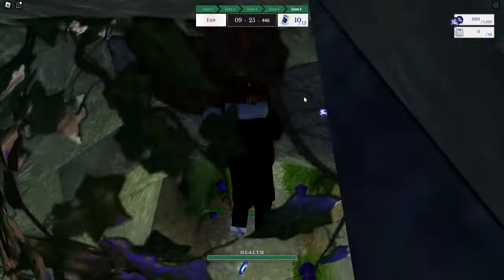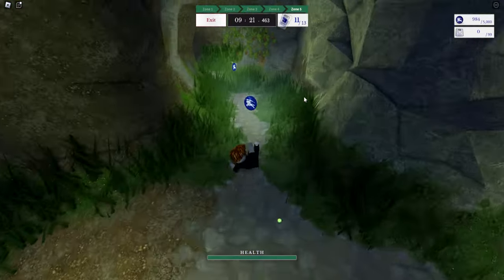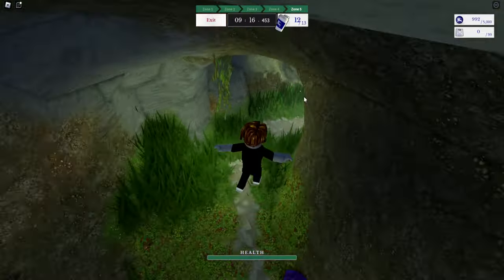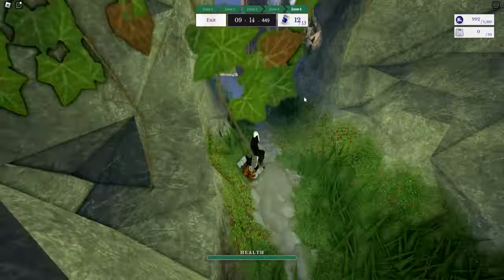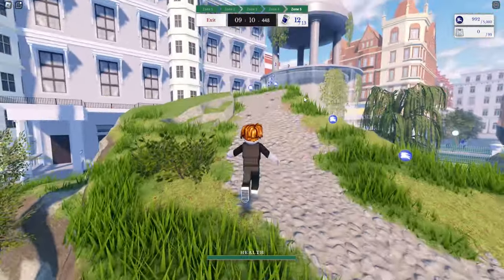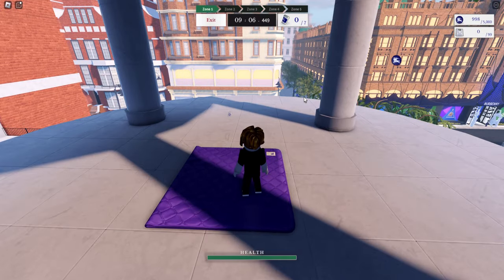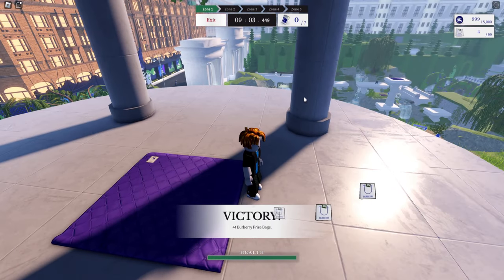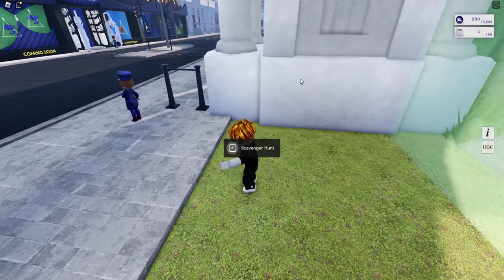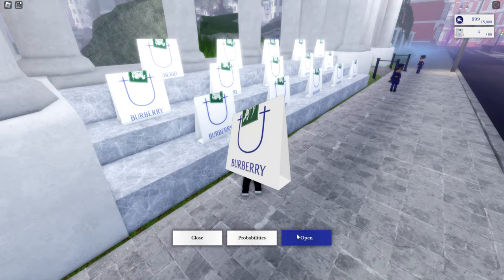Head over here — there's one on the floor. The last three should be here. Go up here — that's one. The last one is upstairs up the hill — and that's the last one. We have 909 coins, which is pretty funny. Since we have four bags from doing that, we'll open a bag.